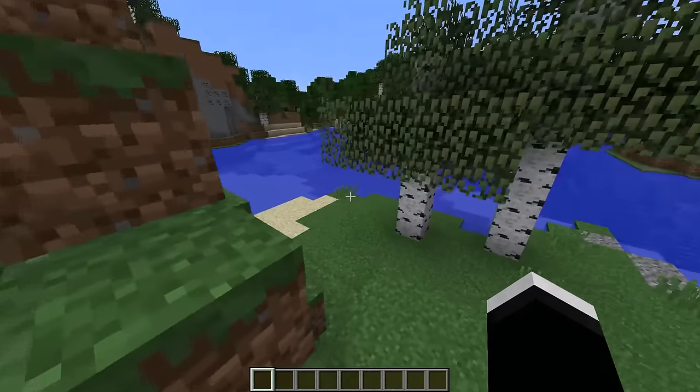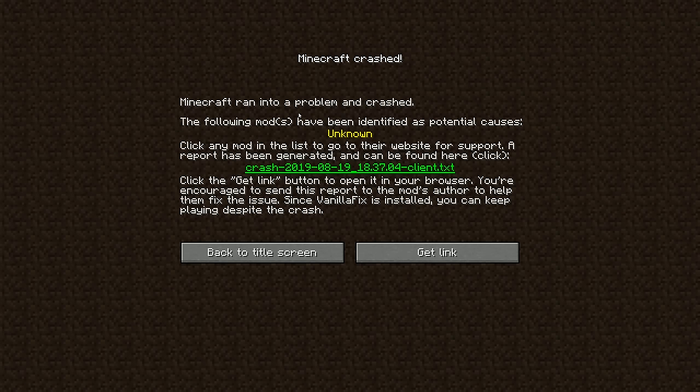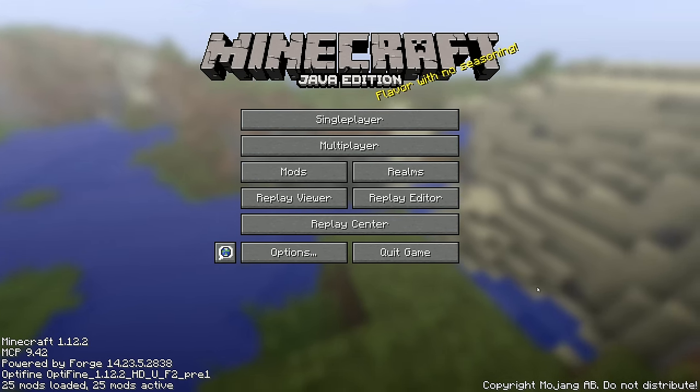The final mod on this list is Vanilla Fix. Despite the fact that this mod boosts your game's performance in many ways, my favorite feature is that it'll just send you to the main menu when your game crashes, and it'll actually try to show you what caused the crash. It's incredibly helpful to not have to restart your game every single time the game crashes.